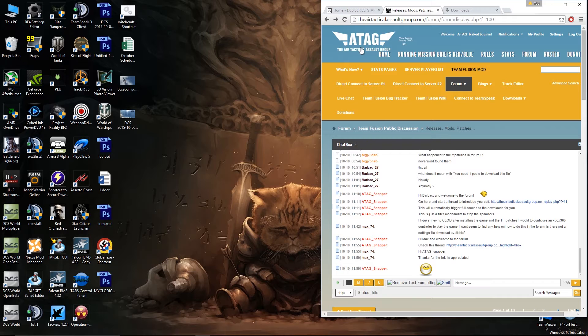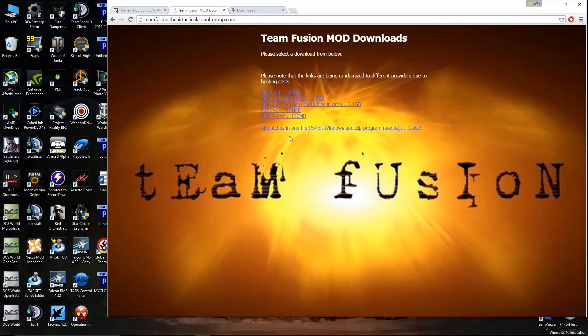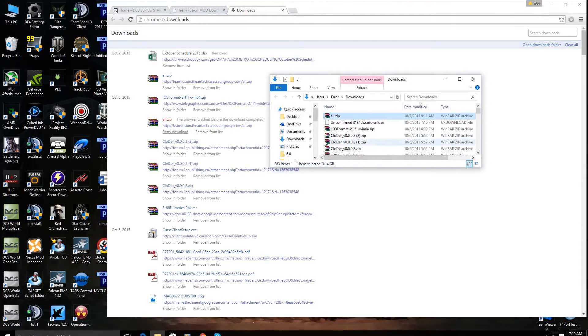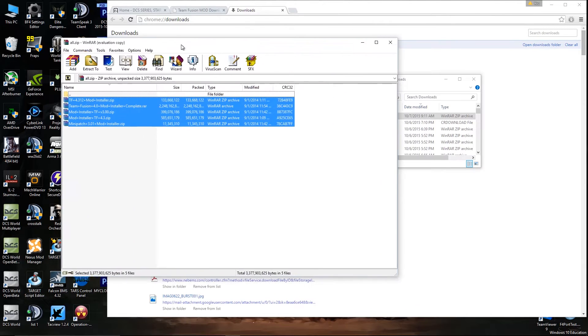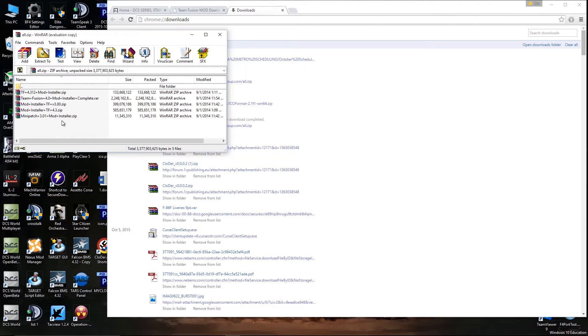First you'll want to download the Team Fusion Mod. Go to the ATAG website — there's a tab that says Team Fusion Mod. Click on that. I recommend getting the all-patches-in-one file and downloading that. It will take a few hours to download, and once you have, you'll have a zip file with all of the different Team Fusion Mod patches in there. We'll install from 3.0 all the way to 4.312, just going in numerical order.